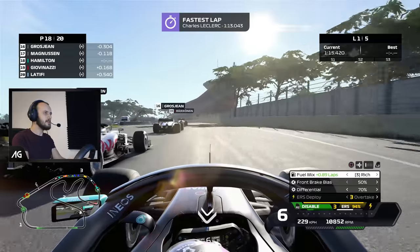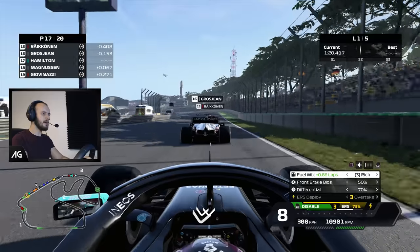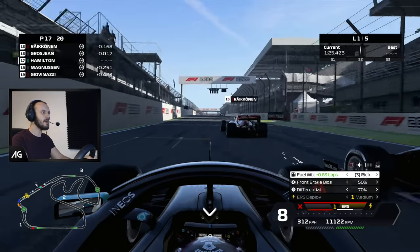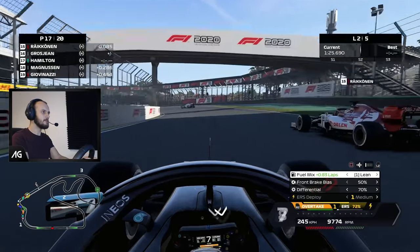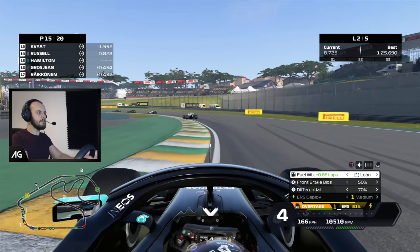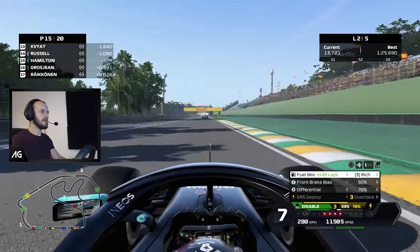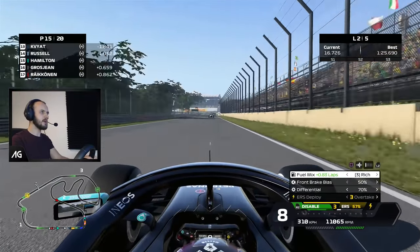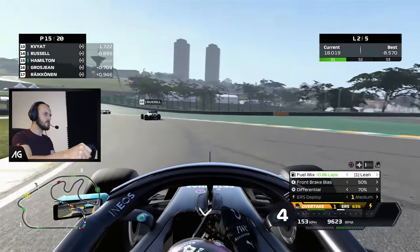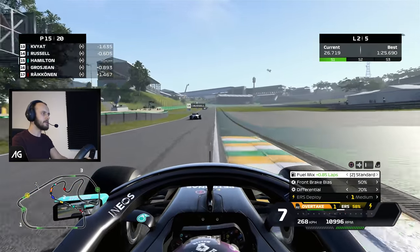We're still three wide — no, not anymore. We just lost a couple of positions there because Magnussen decided to absolutely send it. They've all run out of ERS by the looks of it, so we'll be taking some of that. Bit of contact — quite aggressive defending once again from Romain Grosjean. Of course we're going to have some straight line speed advantage on these guys. The AI is adapting quite well to this mod, but as always, the braking is their biggest issue.